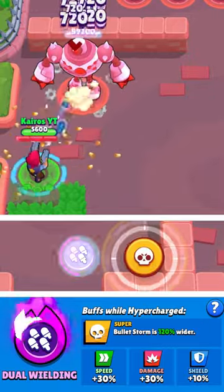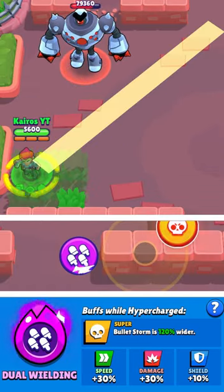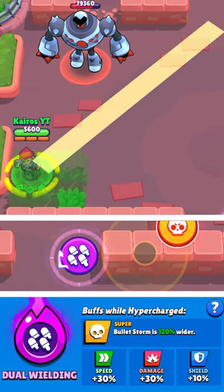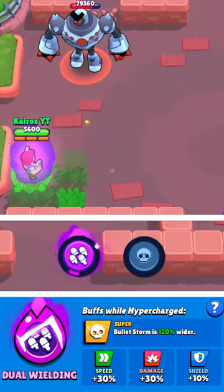Colt's hypercharge is dual wielding. It takes two and a half regular supers in order for him to fully charge it. While his hypercharge is active, his super increases in width by 120%, making it almost impossible to miss.